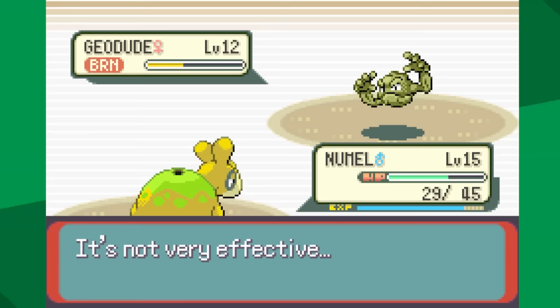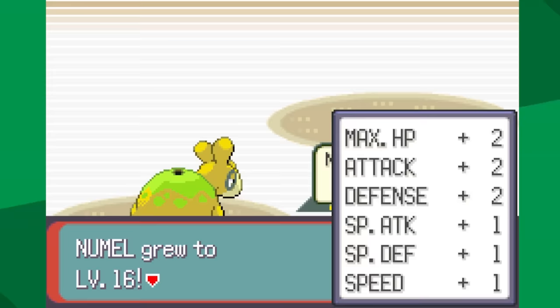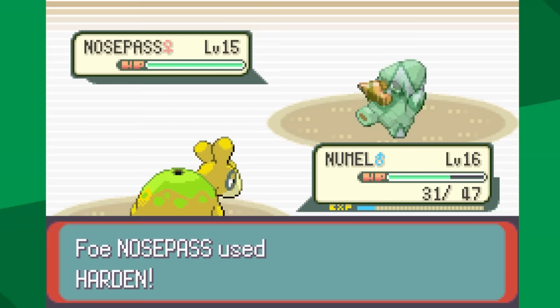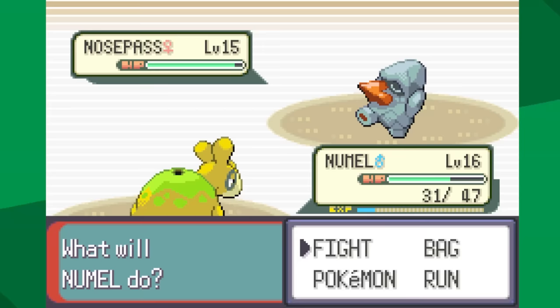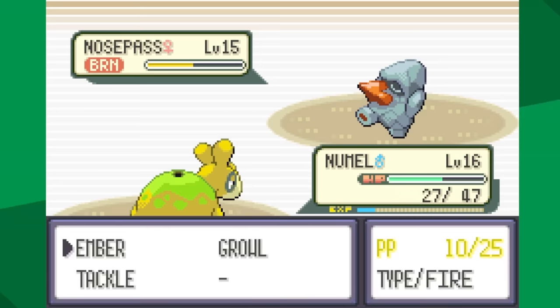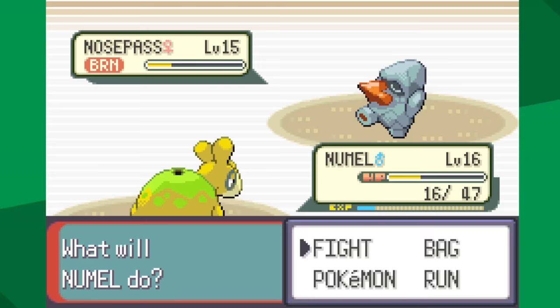Another burn! That's going to help out immensely. Burn is making a huge difference — it's doing maybe a quarter of what Ember's doing. Since Geodude has consistently gone for Defense Curl, we've actually made it to Nosepass at 29 HP, 31 now that we've leveled up to level 16. It goes for Harden, I go for Ember and it does nothing. After a second Harden, I go for Growl. It goes for Block. Another Harden — still hasn't attacked me. Another Harden, another Ember. Tackle is only doing four, and there's the burn. I think this match is over.